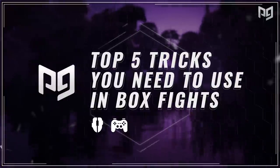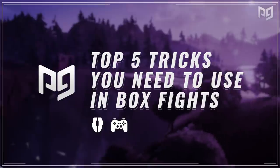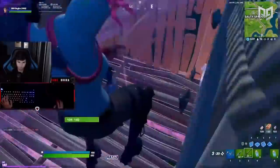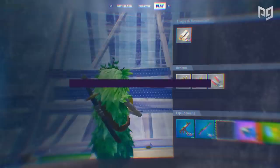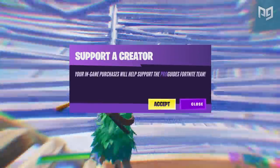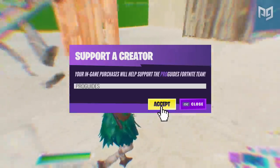Box fighting is and will always be one of the most crucial elements of Fortnite. One of the main reasons pros like Mongrel, Fiber, and Bugger are so dominant is because they can consistently destroy anybody who tries to box fight them. Pro players are constantly finding and using new techniques to give themselves an edge in box fights.